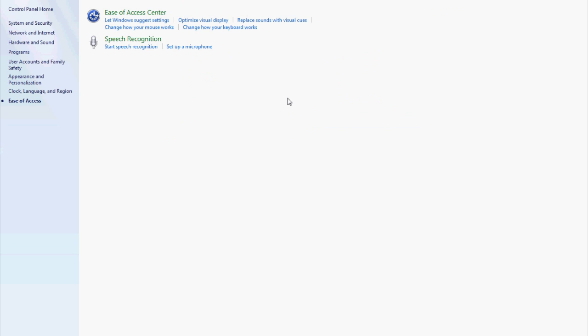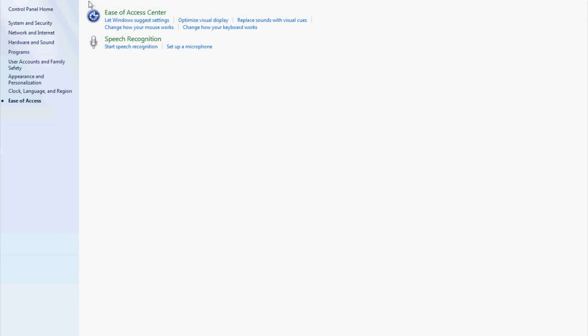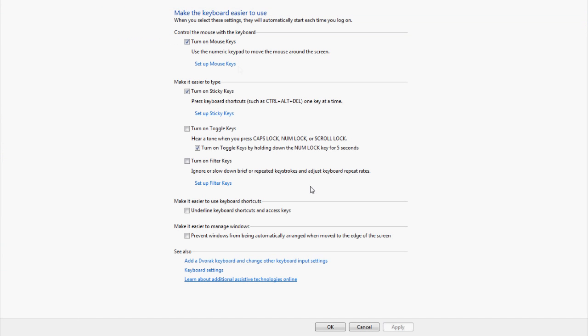One catch with mouse keys is it has to be the version pre-installed on Windows — the Windows version. You cannot download an outside mouse keys program, no matter how legitimate they claim to be. It has to be the mouse keys already in the Ease of Access Center or Accessibility Options. Jagex can detect other kinds, and from experience, an old friend of mine got banned because of just one simple keystroke difference between their outside program and the real mouse keys. So make sure you only use the pre-installed Windows version.